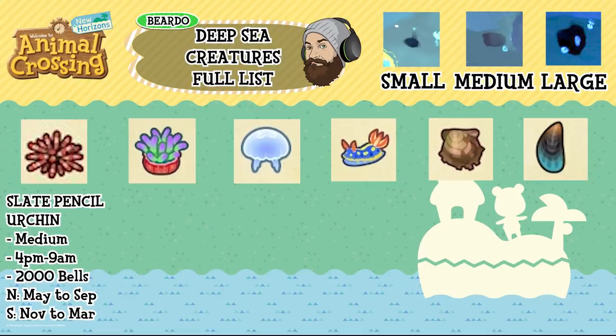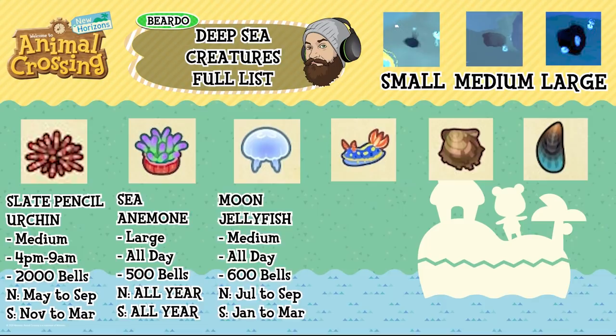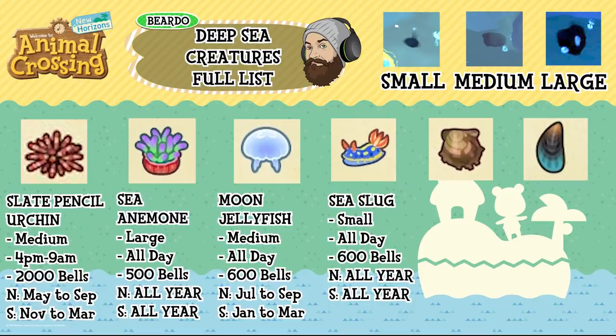The slate pencil urchin is a medium shadow, available between 4pm and 9am, 2,000 bells, north May to September and south November to March. The sea anemone is a large shadow, available all day, 500 bells, available all year in both hemispheres. The moon jellyfish is a medium shadow, available all day, 600 bells, north July to September and south January to March. The sea slug is a small shadow, available all day, 600 bells, available all year round in both hemispheres.